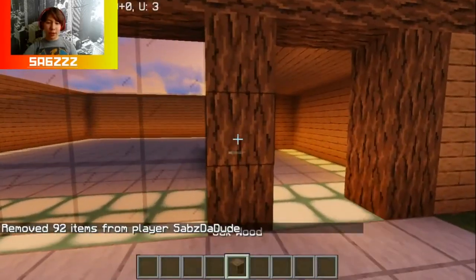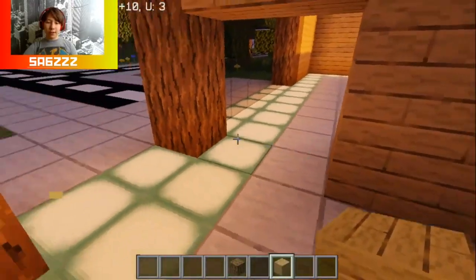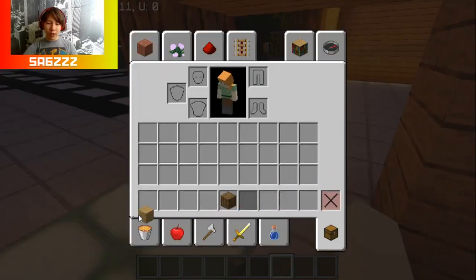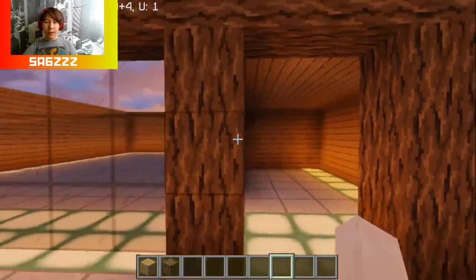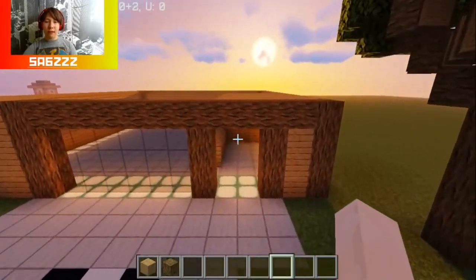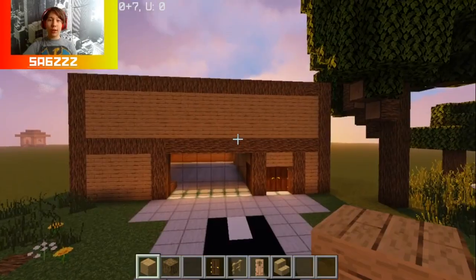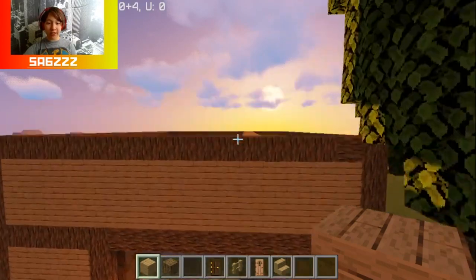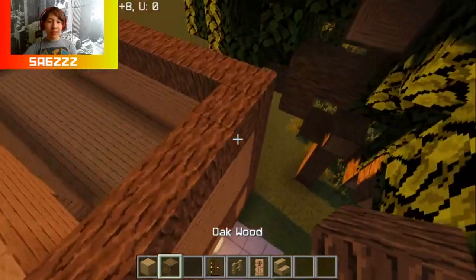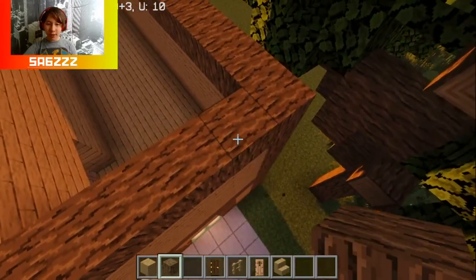I'm just trying to use some wood, glass, and more wood. I'm going to get back to you once I have some form of second floor and a form of roof. Well, would you look at that? It's a piece of shit. I know, it's ugly, right? Well, that's what we are trying to fix in this video.